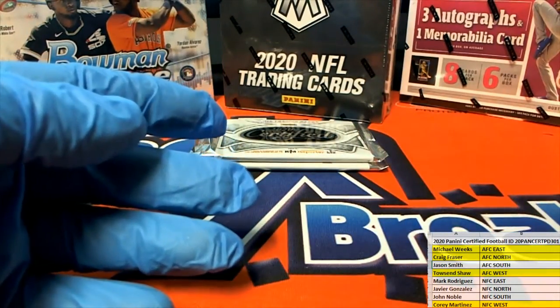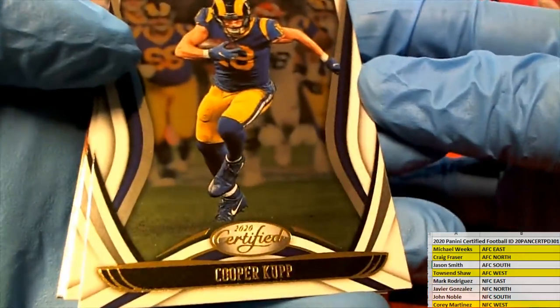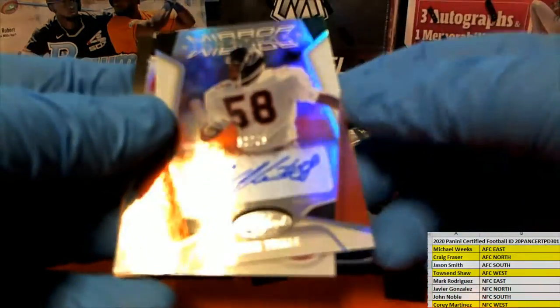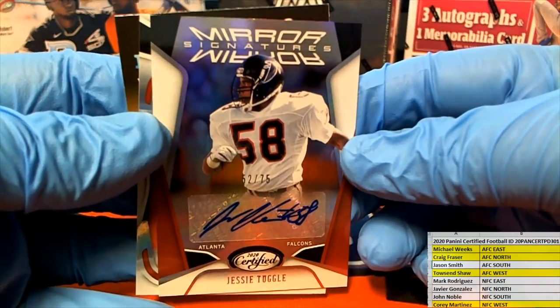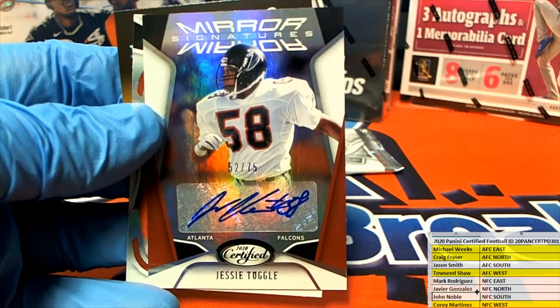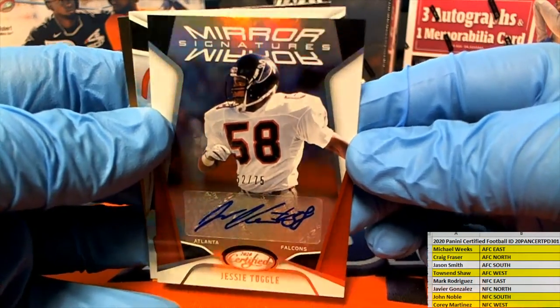And then we got Jacob Eason. Nice Cooper Cup. Dak Prescott. Damian Williams. Oh, there's one you don't see — look at old Tuggle. That's awesome, that's one you don't see often. 52 of 75. Falcons, NFC South. And that is Johnny. Jesse Tuggle, very nice.